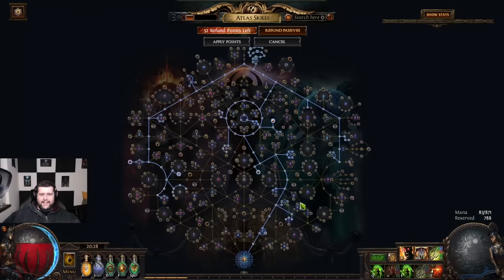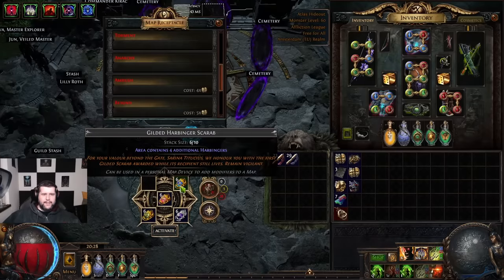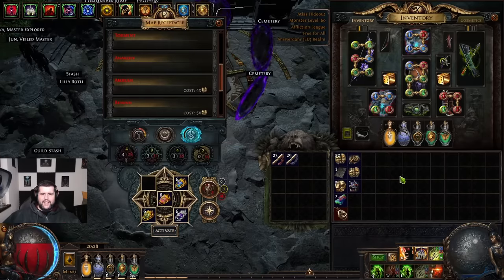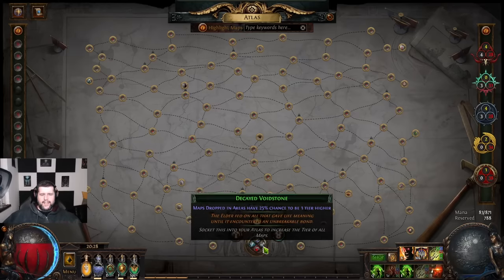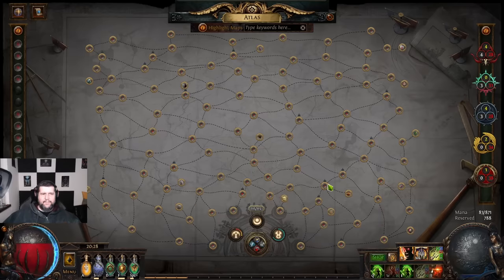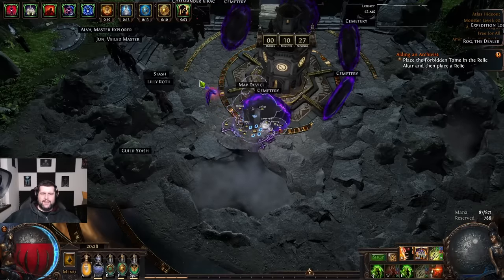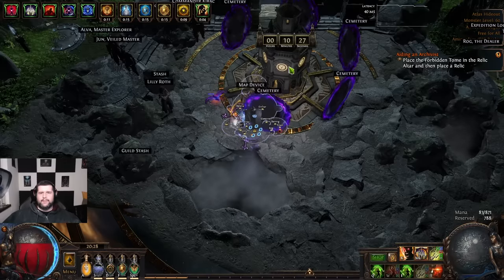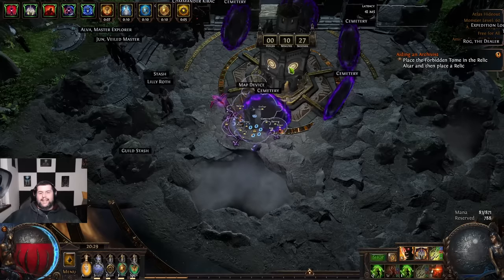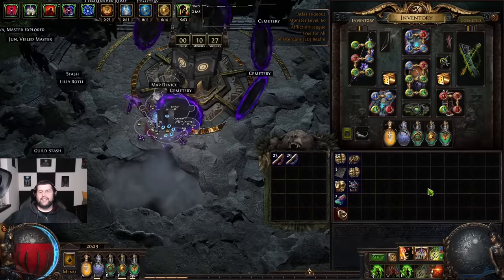Here's the atlas overview. For scarabs we had Harpy, Reliquary, Abyss, and Legion. For sextants we had Abyss, Harbinger, Alva, and Hunter Traitors. If you invest 60–80 Chaos in your maps, you will have your Headhunter in under 50 maps. I had mine in 66 maps, but not all of them were Cemetery — a lot were also Burial Chambers. This is the strategy, so go out there and do it!